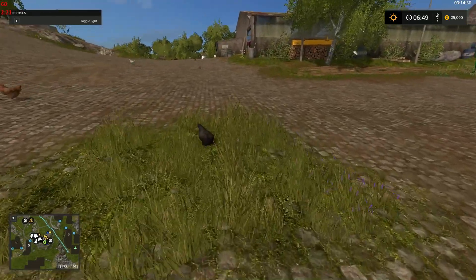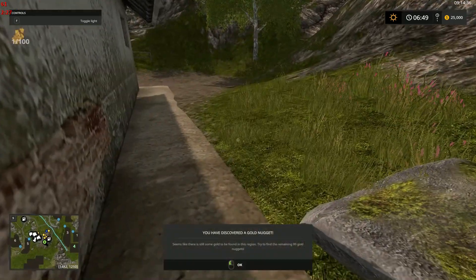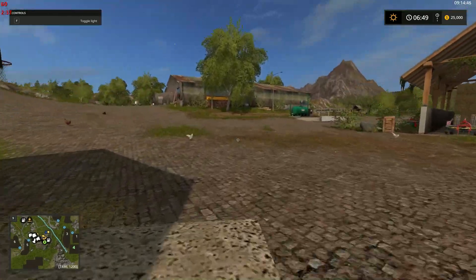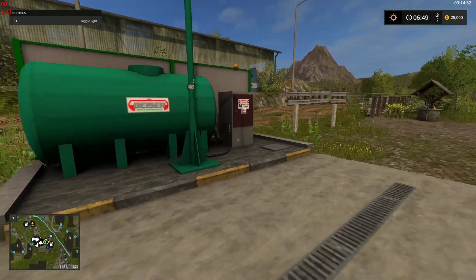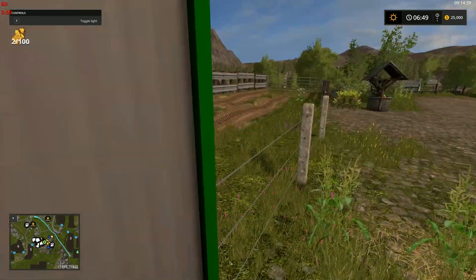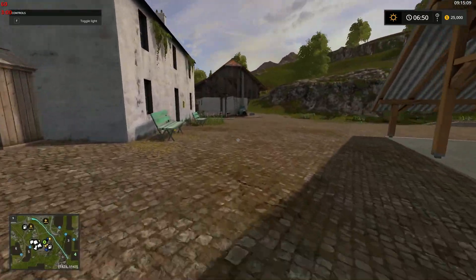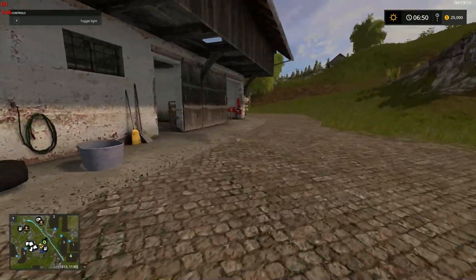We can play basketball with chickens! There are gold nuggets — there we are, gold nuggets everywhere. And this I believe is a slurry point. The details are really nice on this map too.